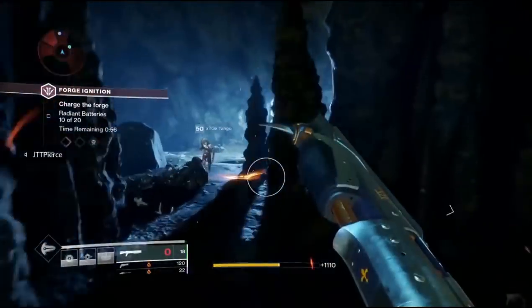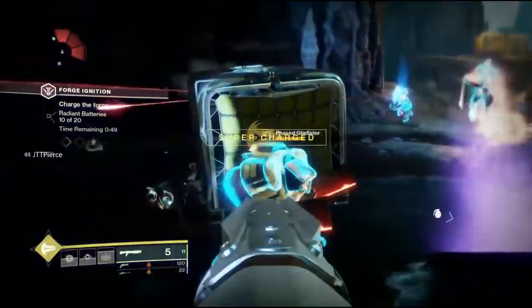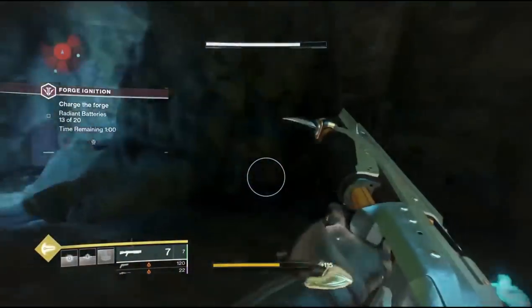You're also going to want a fast-firing shotgun — the EP shotgun or the Perfect Paradox works perfect for this. And for the heavy slot, I run the Whisper of the Worm, which makes it easy to whittle down the boss at the end.